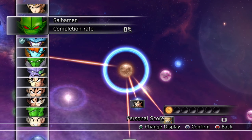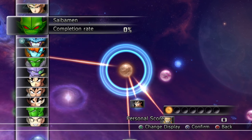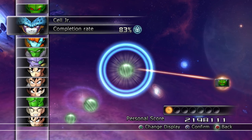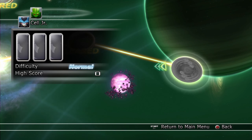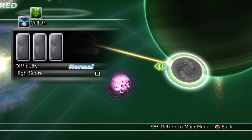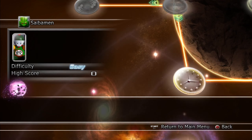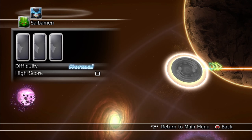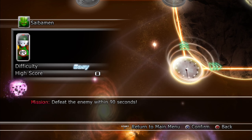Welcome back everyone — our next character is going to be Saibaman in Dragon Ball Raging Blast 2 in Galaxy mode. From the previous video we did Cell Jr and were able to get almost every battle, except for one battle which is connected to Saibaman. That battle is only unlockable by going through the route with Saibaman — that's the only way to unlock it and get 100% completion.